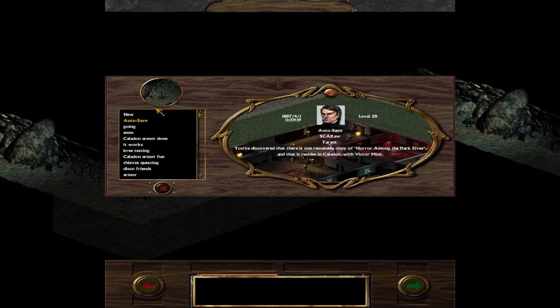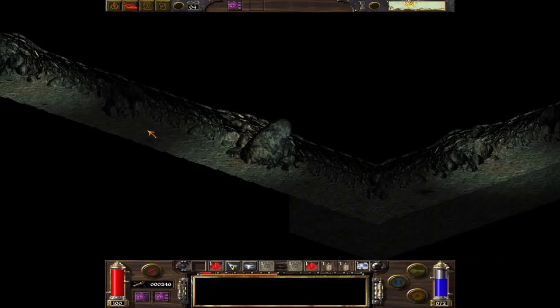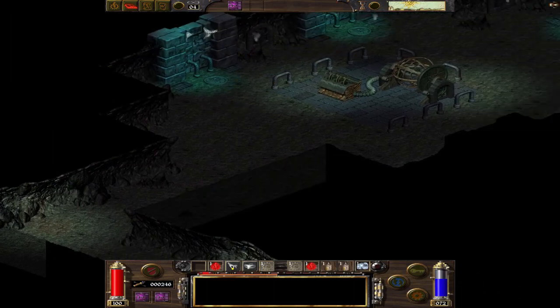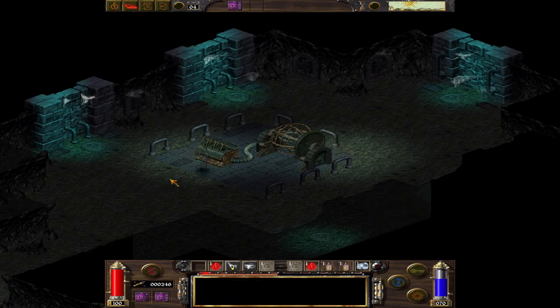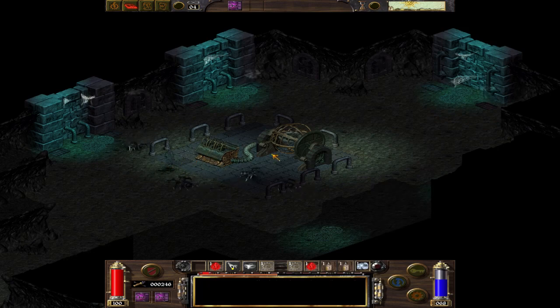I need to do a save, because as you can see my last save was in Tarant. Lost Voices. This place has a lot of enemies, so if you see anything that resembles treasure, take it. We need to do the save, but will take it.